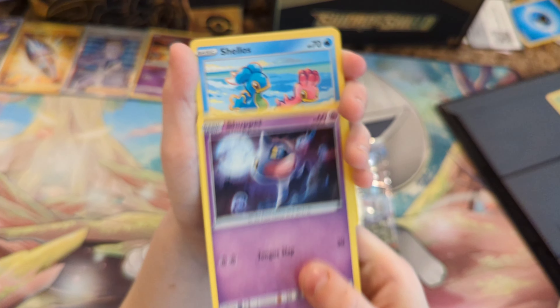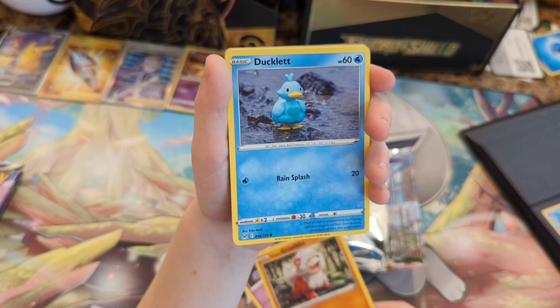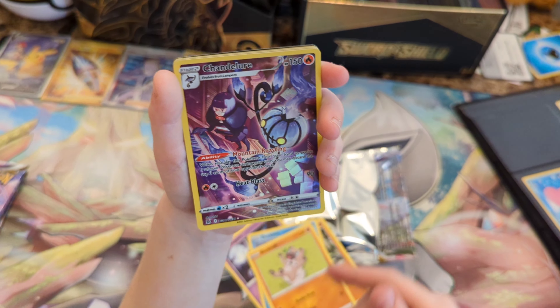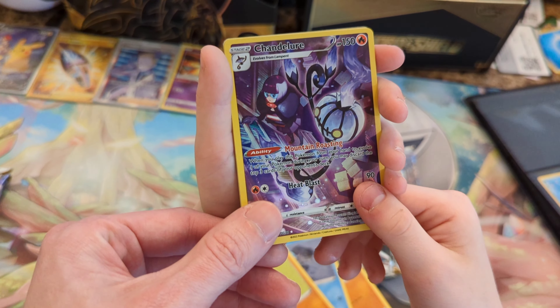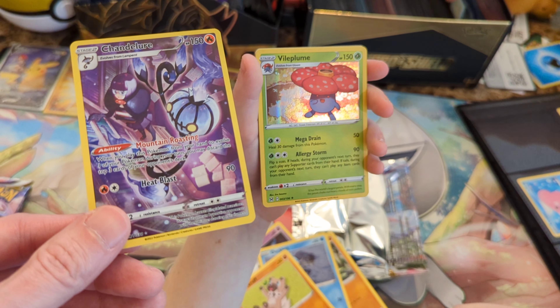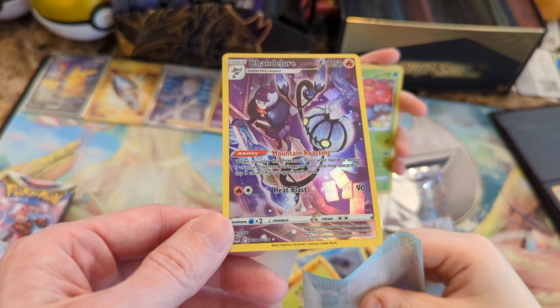We've got a Shuppet. No, you Shuppet. Shellos. Hisuian Growlithe. Ducklet. Ruff, ruff, ruff, ruff. Oh! My goodness! No way! It's a character rare. Another character, a secret rare, a character rare. Oh, and a Vile Plume Hollow. Wow! A Trainer Gallery Chandelure. Unbelievable.